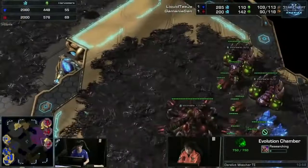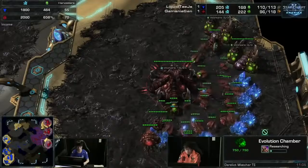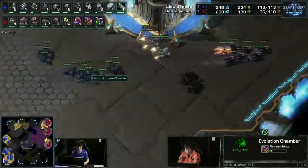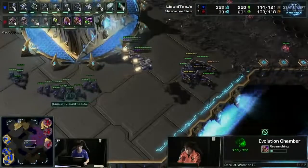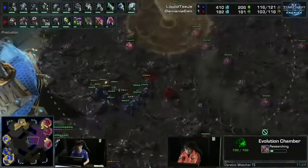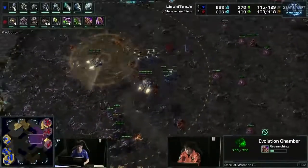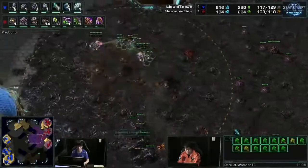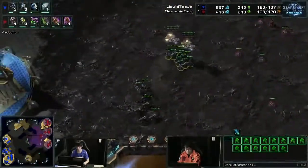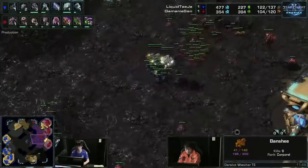Getting a little bit worried — income tab shows 69 harvesters to 55 now, so the incomes are pretty equivalent, but the gas count for Sen is approaching a lot faster. The first push out is starting here. Tasia is not heeding the warning — this is a 1-1 timing for Tasia, but I think it's just going to be to clean up the creep tumors. The bio is just the right amount to lift up in Medivacs and fly away if too many units come.